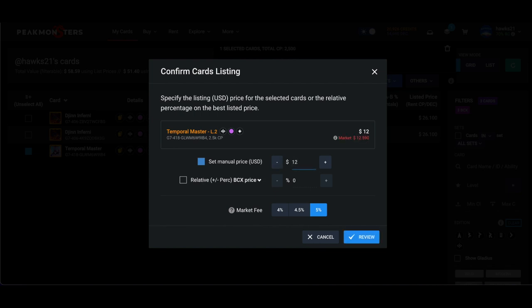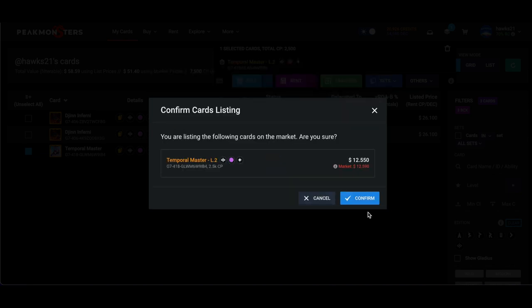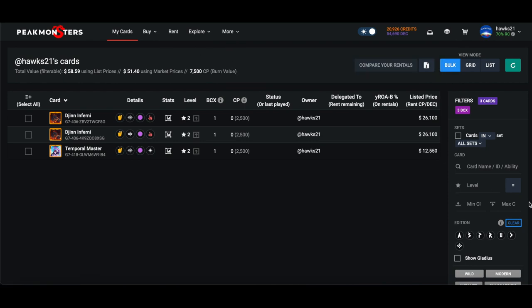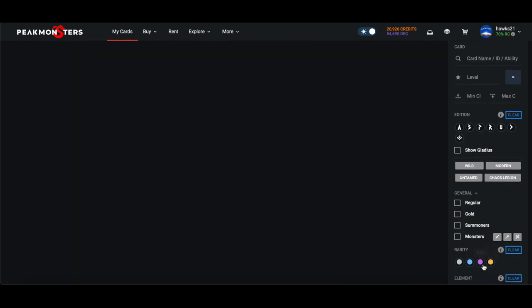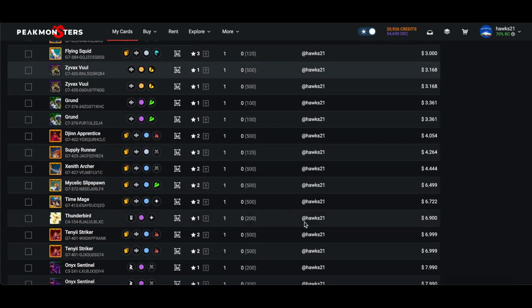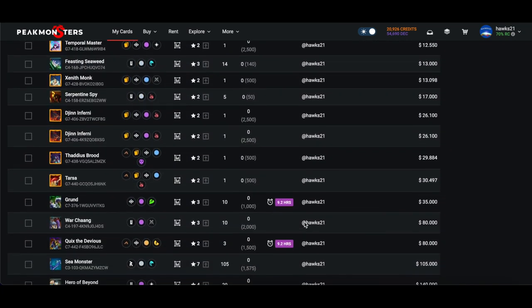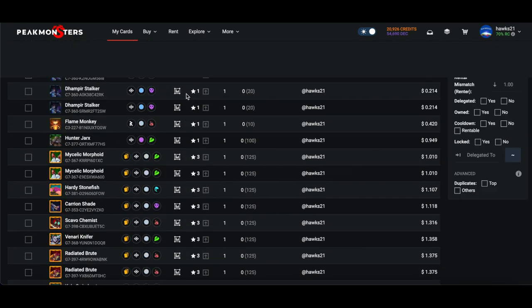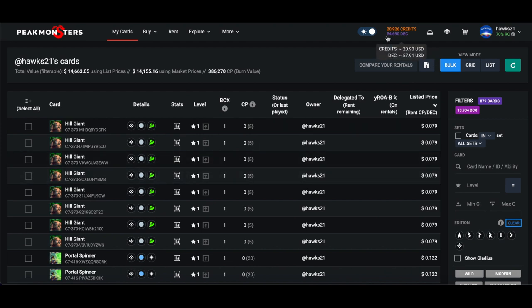When you come back to My Cards and remove all the filters, hit the List Price sort up here and you'll be able to track your listings. A lot of these will sell pretty quickly, but you'll have to go in and adjust some — gold foils especially may need price adjustments. Basically then I wait, listings slowly sell, I adjust some, my DEC piles up, and then I think about doing it all again.